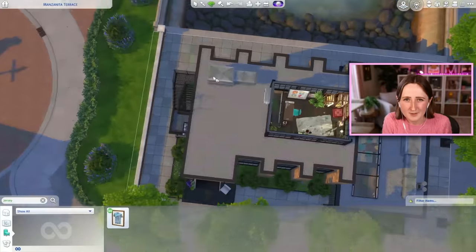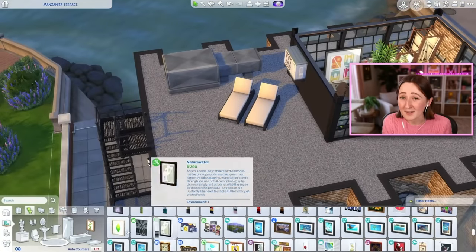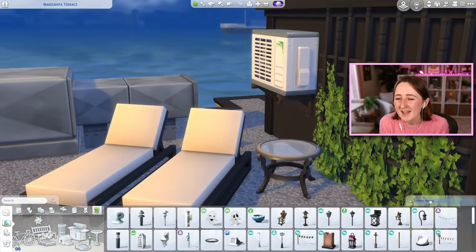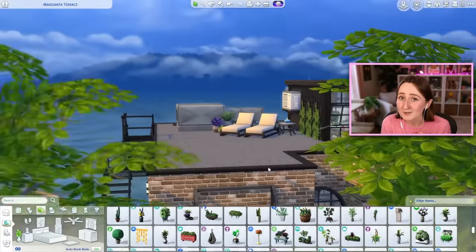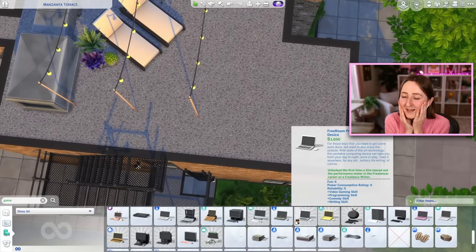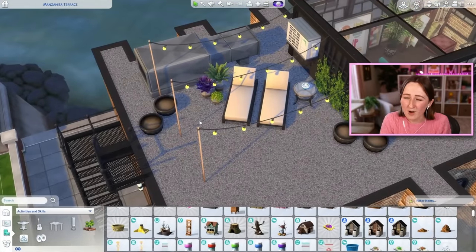Moving on now to the last part of the build — some of the exterior spaces. Possibly the most exciting part is the rooftop. We've got access from the fire escape, and I put a couple of cute cozy things up here for your sims. I found some cool vines, got some lounge chairs — I thought about adding a hot tub but it didn't fit since there's no wall on the roof. I put some lounge chairs, plants, and fairy lights. And there's also a grill and a bar and some seating on the back patio, so we've got all the bases covered. That, my friends, is the full renovated factory build.